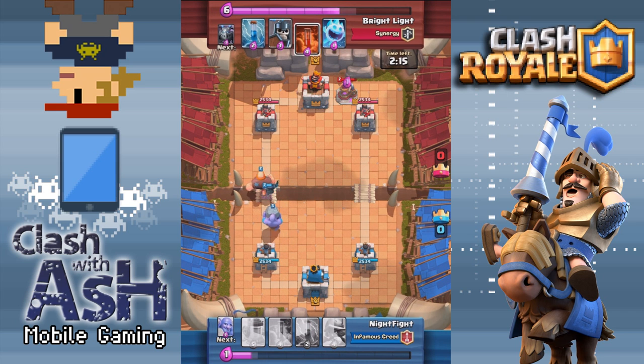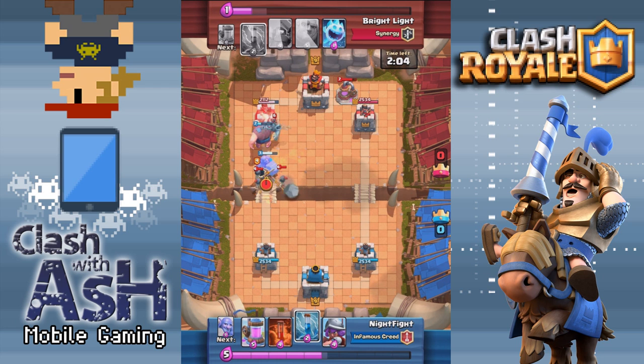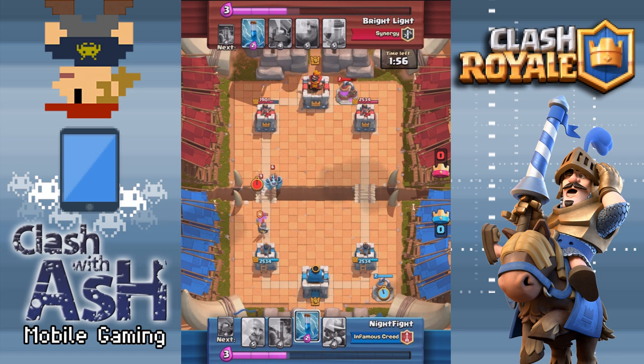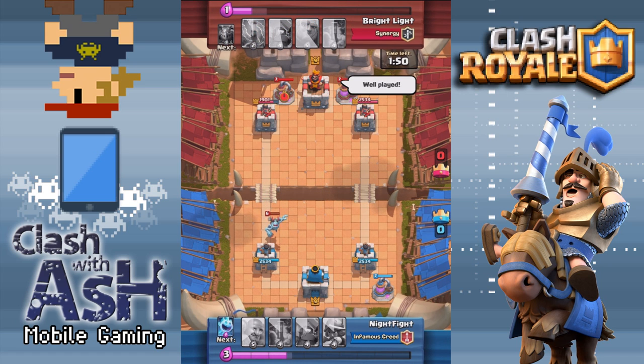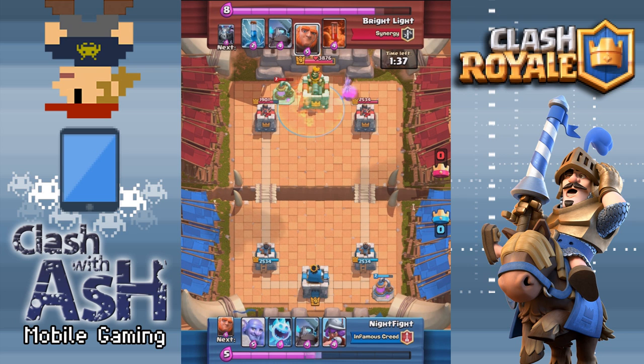Mega Minions are going to be a very underrated card until people get a firm grasp on how to play them correctly. They're very good defensively and pretty good offensively — if you can get them behind a tank, it's very difficult to take down a Giant-Mega Minion combo, and it only costs the attacker 8 Elixir. That's a pretty good deal considering the DPS that Mega Minion can dole out from the air. You can see the fundamentals are absolutely on point here for Brightlight, following the golden rule: pump early and pump often.